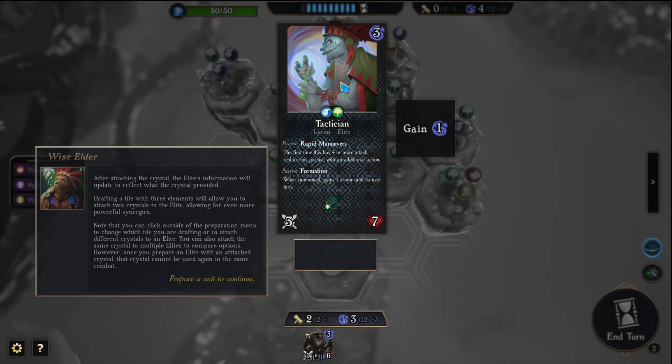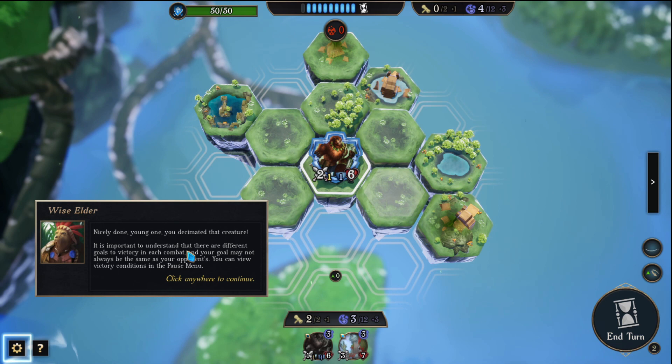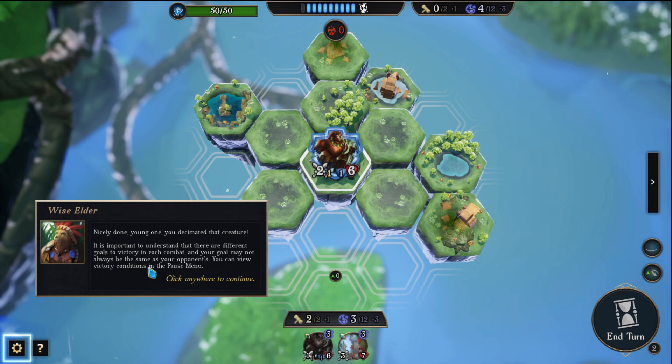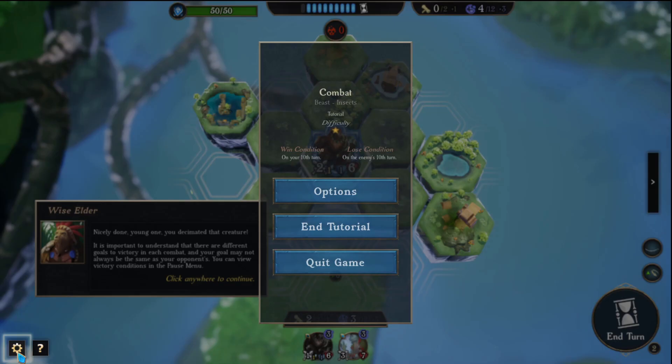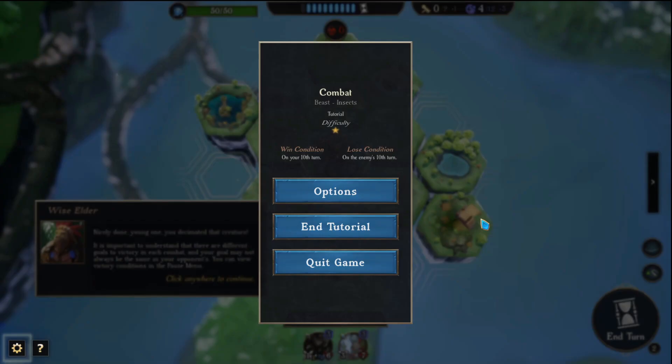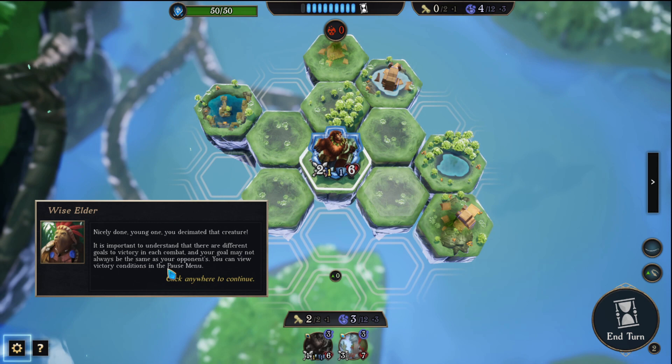Attack a unit to continue. Nicely done, young one — you decimated that creature. It is important to understand that there are different goals to victory in each combat, and your goal may not always be the same as your opponents'. You can view victory conditions in the pause menu: win condition on your 10th turn, lose condition on the enemy's 10th turn. This concludes your initial training. You should be ready to set off on an expedition. Open the pause menu via the cog-wheel icon in the bottom left of your screen and click end tutorial.